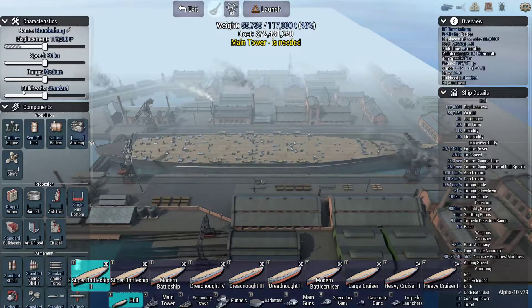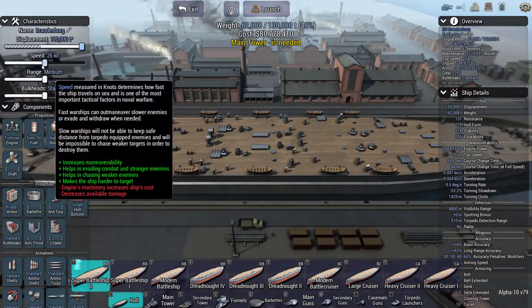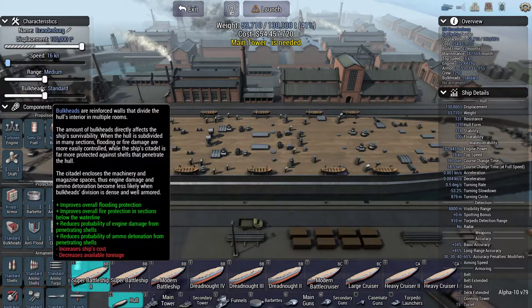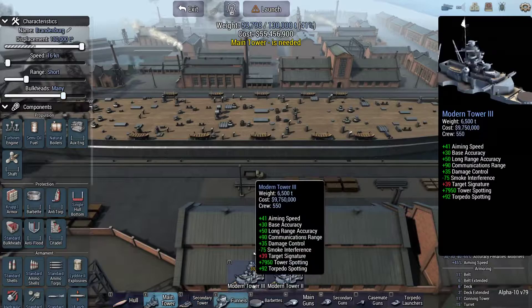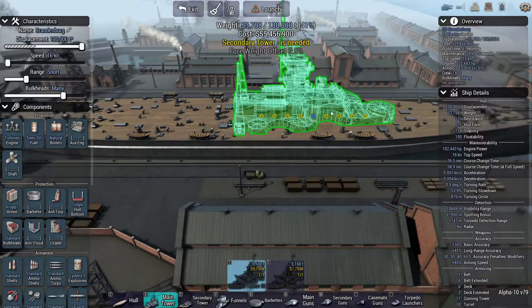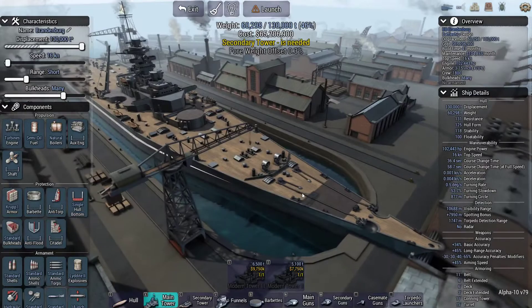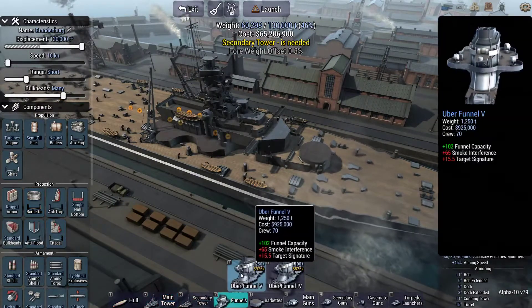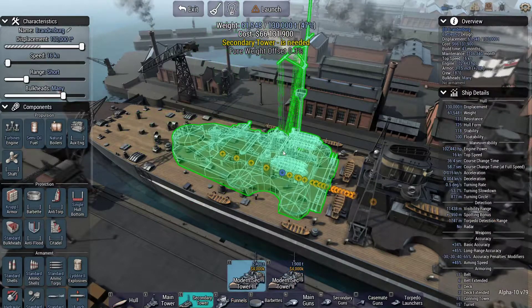Let's go ahead and design a ship. I'm gonna design a super battleship. It doesn't have to be overly fast - that'll save us some weight. Range should be short, bulkheads - plenty of course. Let's go with the modern tower with a regular barbette. It looks nice already - super sexy, guys. Can't remember what funnel - that's all that's in there. Of course we need a secondary turret.